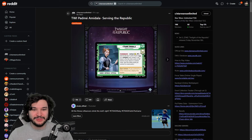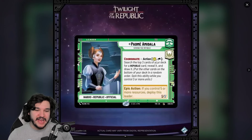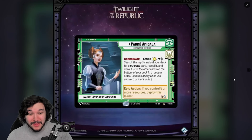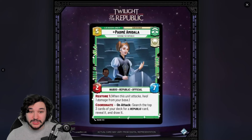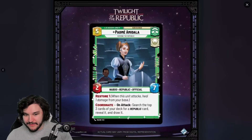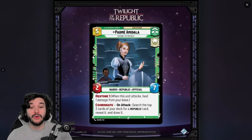Next we have a brand new leader: Padmé Amidala — a pretty sweet-looking leader. She's a command heroism leader with a coordinate action for one resource: exhaust, search the top three cards of your deck for a republic card, draw it, reveal it, then put the other cards on the bottom of your deck. You can only use this ability while you have coordinate — meaning three other units on the battlefield. Her flip side costs five resources.